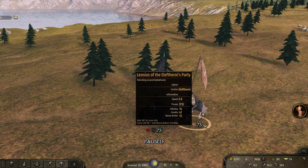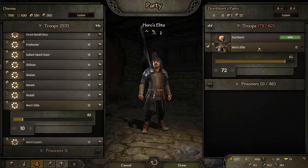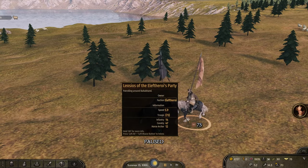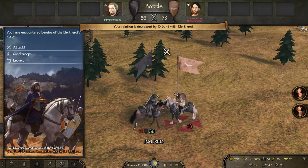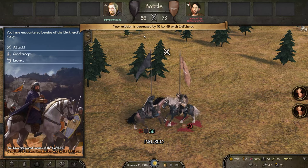73 versus 73 — we wiped them out pretty well. Now let's cut our stack in half: go to 36, so they have a 2-to-1 advantage. We'll jump in, declare war. Let's see what the power level looks like now. They're clearly going to win this fight.